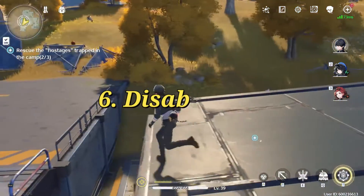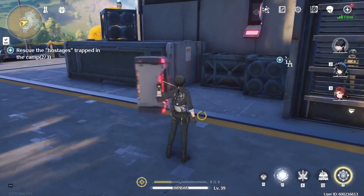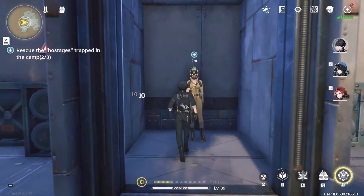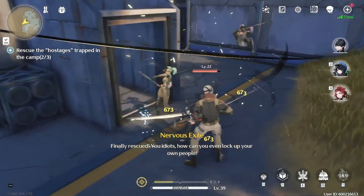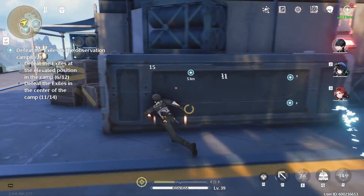Tip 6: Disable VPN. Optimize network performance by selecting a game server that is closest to your physical location. Additionally, ensure that any VPN services are disabled, as they can introduce latency and cause lag during gameplay. By following these tips and optimizing your settings, you can enjoy a smoother and more enjoyable gaming experience in Wuthering Waves.